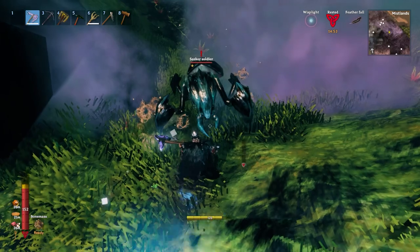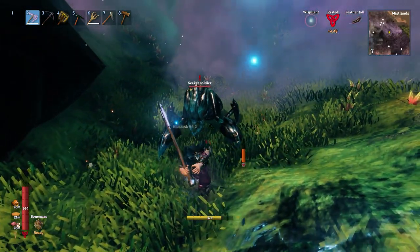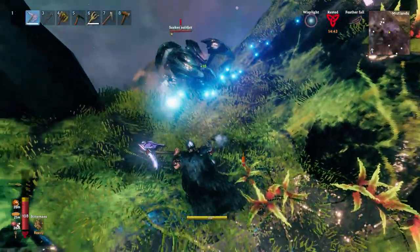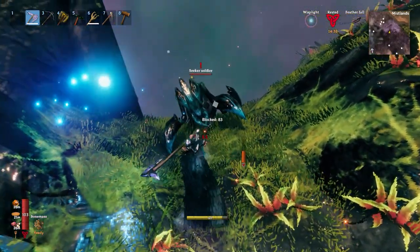I was very quickly reminded how slow this thing is to swing. I wanted to give blocking and parrying a shot, and it actually works pretty well. But I'm a bit too high on the terrain, so I can only get one hit in, and then it pushes me back and staggers me. Yeah, terrain is always a problem.